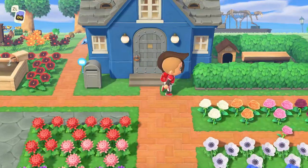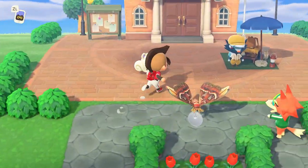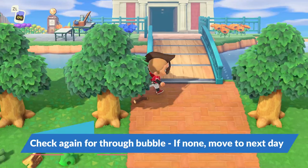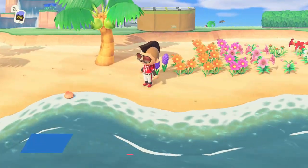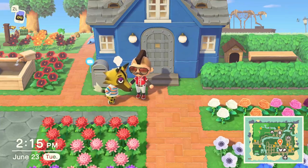Now that we've time traveled one month into the future, we want to take a quick run around. Right away I'm not seeing anybody showing the thought bubble, so what we're going to do next is time travel one day forward. I'm not seeing anybody, so I'm going to save and exit.